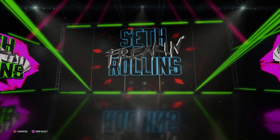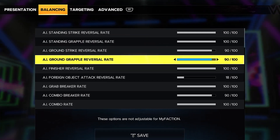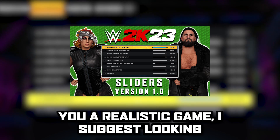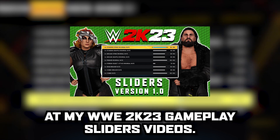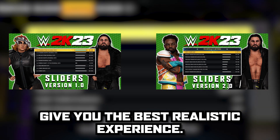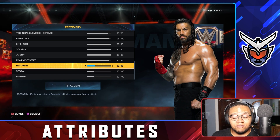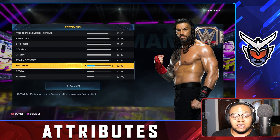Before we begin, there are a few things we must adjust in the gameplay settings. Head over to gameplay and go to both the balancing and advanced sections and adjust those sliders. If you want sliders that will give you a realistic game, I suggest looking at my WWE 2K23 gameplay sliders videos — I have two different versions on the channel. Also, as I explained in the WWE sliders video, it's important to change every single superstar's finisher, special, and recovery to 30.